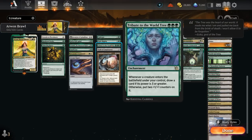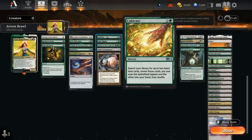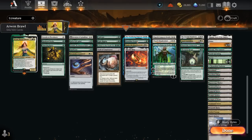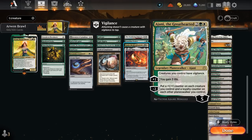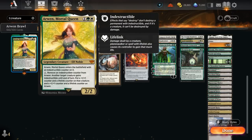Tribute to the World Tree costs triple green, but when a creature enters under our control, if it has power 3 or greater we draw, otherwise we put 2 plus one counters on it. Fight Rigging adds a plus one counter to a creature each turn, and if we get a creature to 7 power we cast our hideaway card for free. Cultivate helps us ramp. At 4 mana, the Wandering Emperor can be used as removal or to add more plus one counters. Guardian Project draws extra cards. Ajani adds plus one counters to all our creatures and loyalty to each of our planeswalkers with a minus 2, while giving the team Vigilance. And we're playing the One Ring as a powerful card draw engine, making up for the life loss through Arwen's lifelink counter.